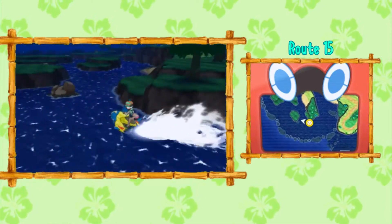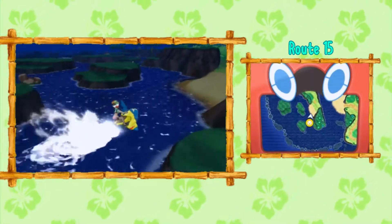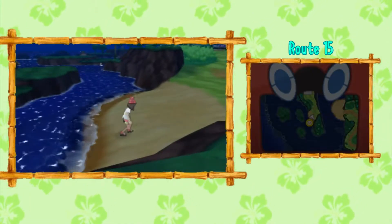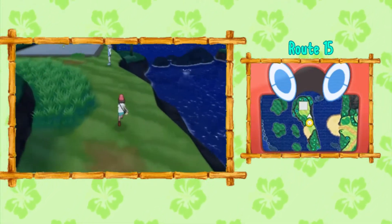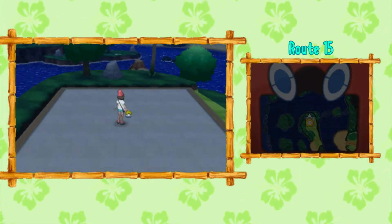Once you receive the Sharpedo for your ride pager, you can surf through over here, break through some of these rocks, and come up here on this mini shore. You'll find this small inlet of land, and at the very end, TM 93 is sitting by itself.